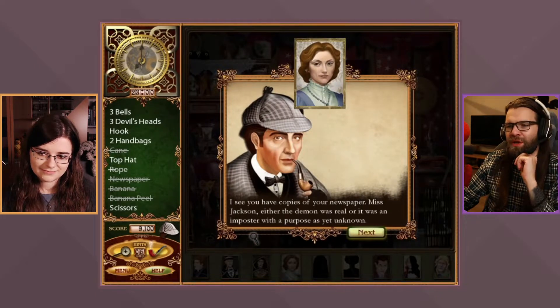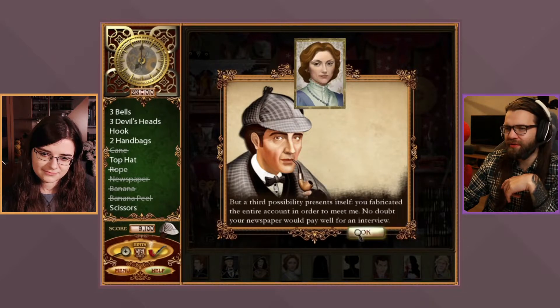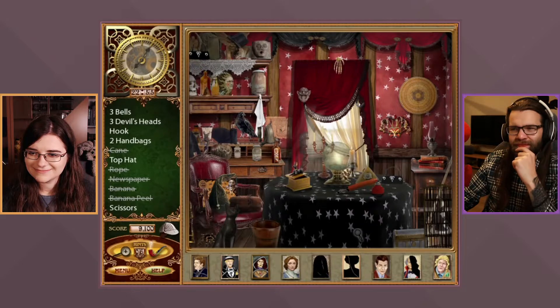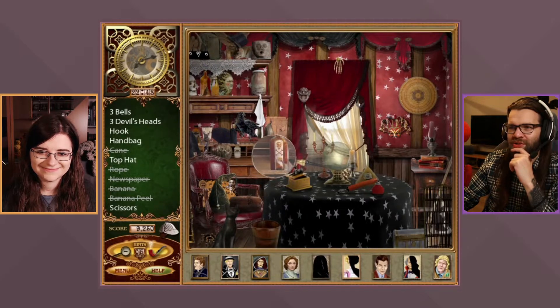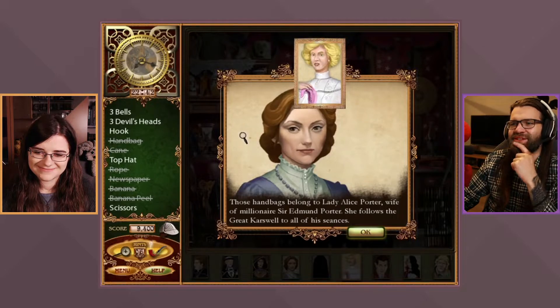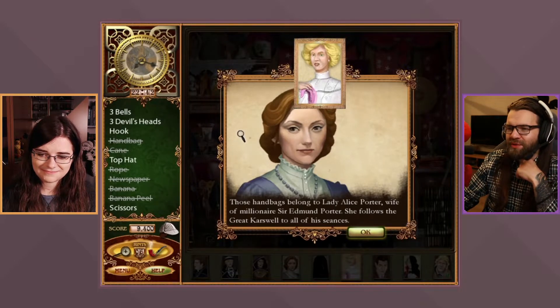Sherlock notes Miss Jackson's copies of her newspaper. He presents a third possibility: she fabricated the entire account in order to meet him — no doubt her newspaper would pay well for an interview. The hosts note this is a new motive. They also spot what looks like poison on the table — that's scary!